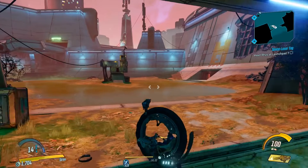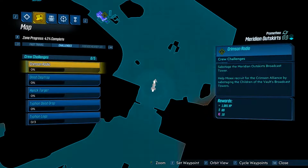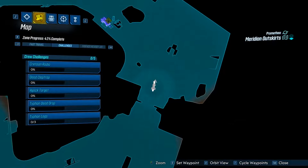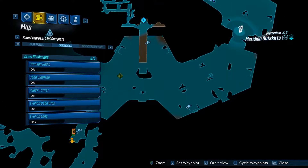Hello everybody, welcome back to another crew challenge guide here on Borderlands 3. Today I'm going to be showing you guys how to get the hijack target mission complete in the Meridian Outskirts, where we've got to remove the sticky mines from a bandit technical. Once we've done that, we'll be able to use them ourselves.